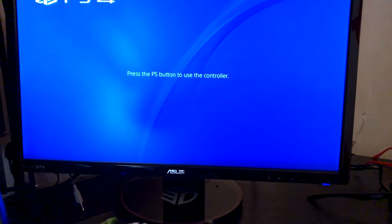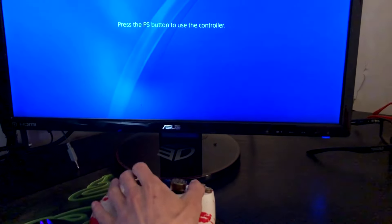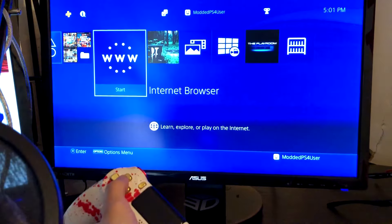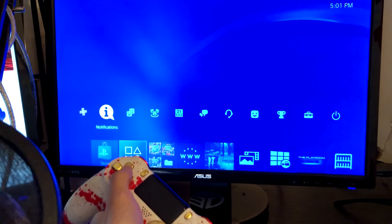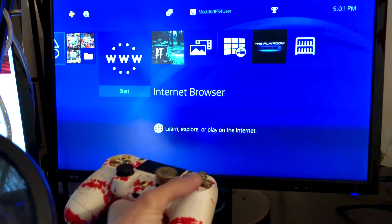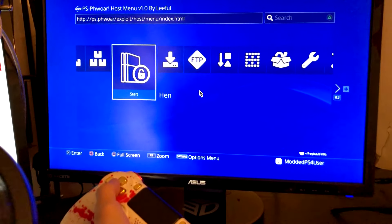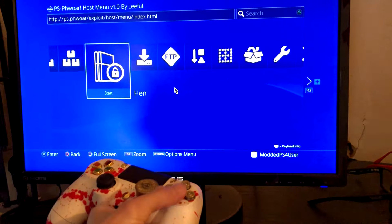This is going to be hard to do with one hand. Let's go ahead and press the PS button — there we go. Let me see if I could hold the controller like this. We could just go into the internet browser real quick to load up the jailbreak. Let this load — and here's the jailbreak. It's called HEN. Let's just click on here.